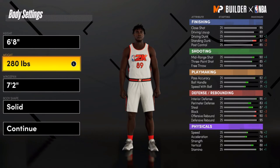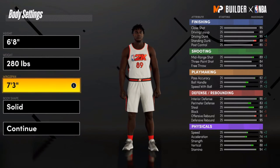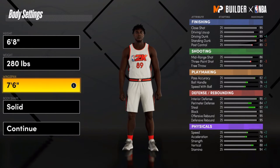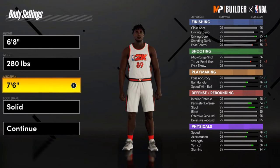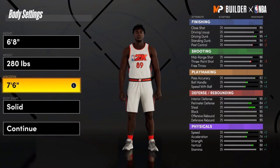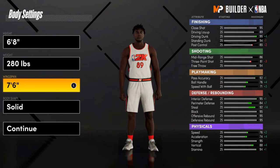If you make him 280 pounds his standing dunk is still at 87 — come on, that's insane. Now for wingspan at 72 inches, his shooting is still at 80, mid-range is 86, three-point is at 81. When you go against a center, 2K was smart about this — if you're a center you're going to get out-rebounded by a center that's a pure rebounder because their wingspan goes up to around eight-foot-two, like 88 inches.